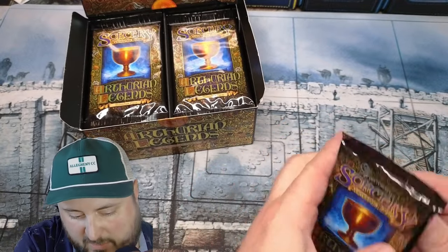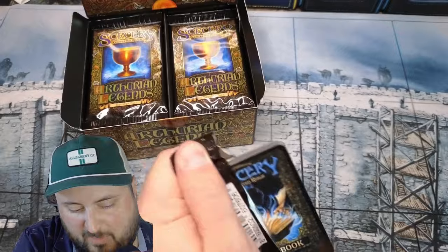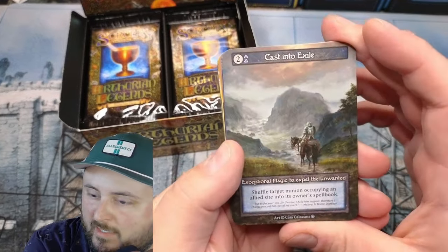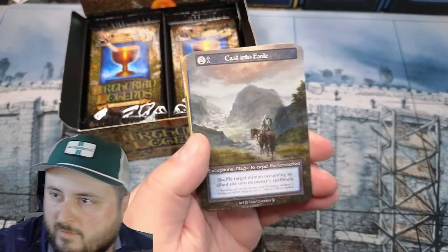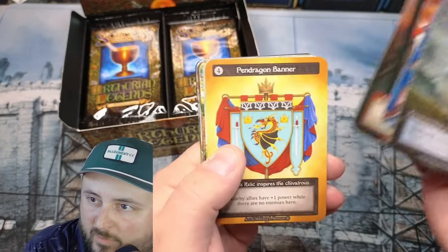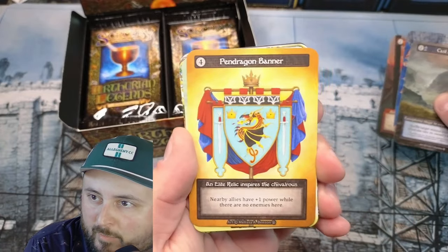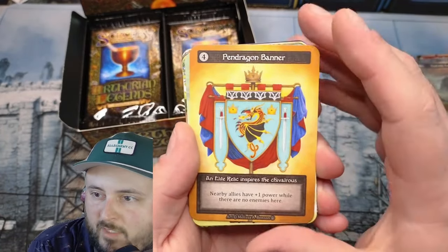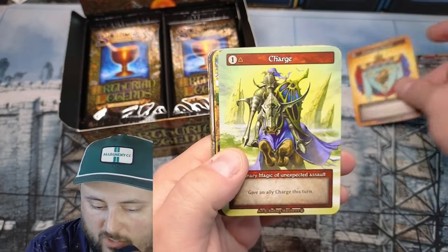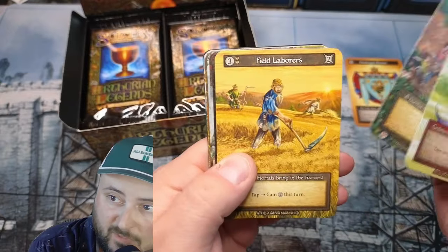Oh, this one's backwards again — remember that first pet box pack was backwards, guys? Remember Cast Into Exile? There we go. We got the Fair, we got the Warhorse, and Dragon Banner — nearby allies have plus one power. Well, there are no enemies here. Charge. Field Labors.